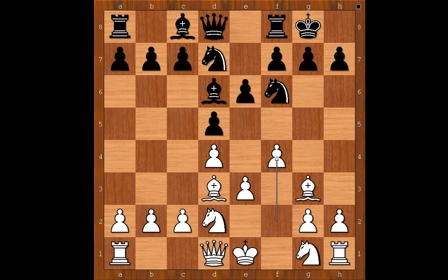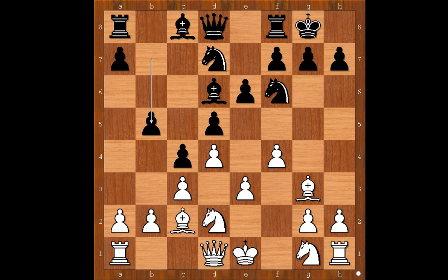The game continued: c5, c3 — like I said, stonewall structure — c4, bishop to c2, b5, a3, rook to b8. Black is intending b4, so now or later.